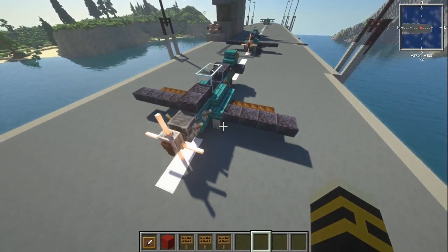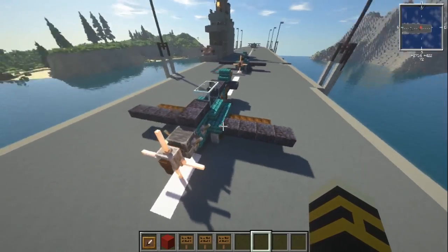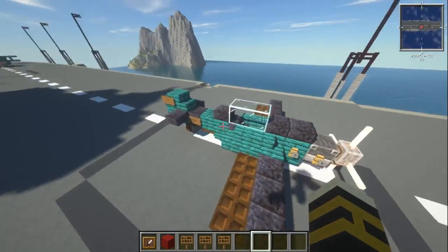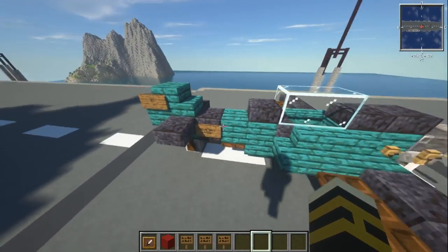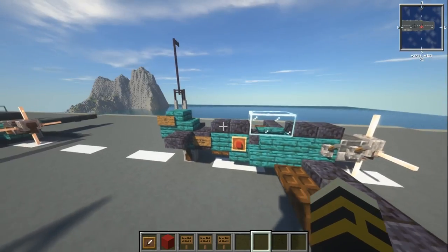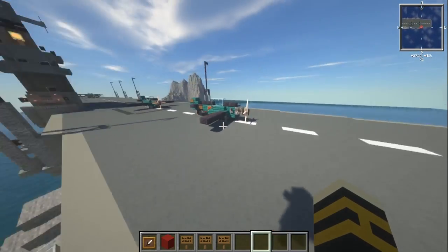And there we go — that is what we get for the base plane. That would be your Spitfire, or your Sea Fire, in the flight position. Here's the version without the extra slab on the back with tripwire hooks, and here's the other one with the extra slab on the back and the levers instead.